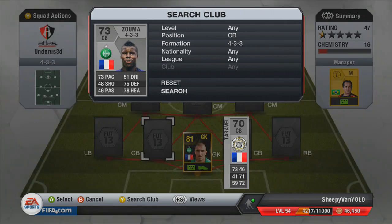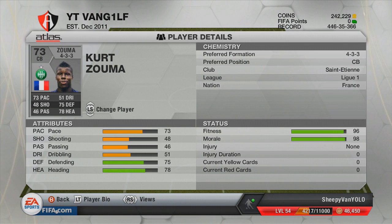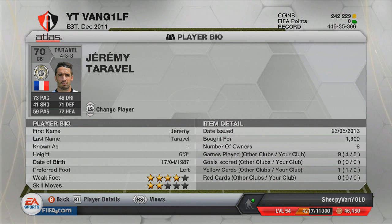To get the perfect chemistry, we put Kurt Zouma at centre back. He's got loads of pace for a centre back — a non-rare silver — and he was actually quite good. The defence was fairly decent; to say they're not gold players they were still quite good, and of course you know why: pace, pace, pace. Moving on, we've got a guy called Taravelle, who also plays in the same league.